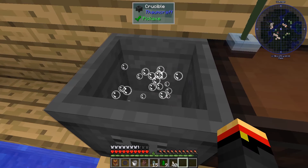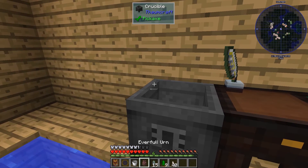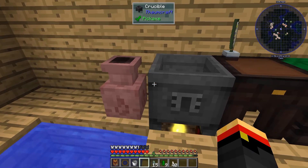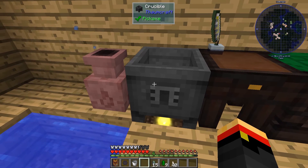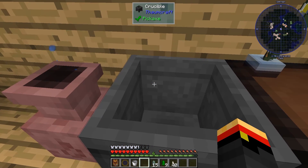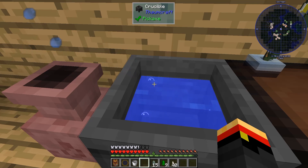Let's go ahead and shift right-click and we can empty this. So how does the Everfull Urn work? Well, it's pretty simple — place it down close to the crucible, I think within four blocks. Eventually it will start bubbling up and it will fill your crucible, and it will fill it even if it's not empty, so it will always keep your crucible full. It takes a second or two for it to detect that it's empty or needs more water, but generally this is going to be a pretty fast solution.